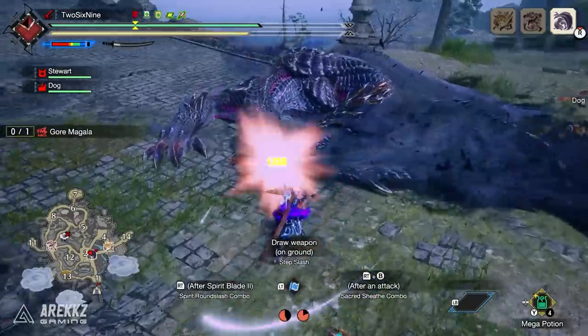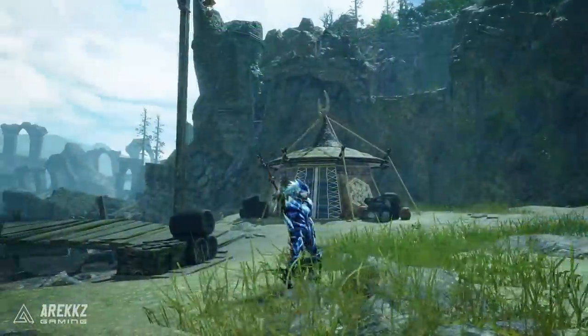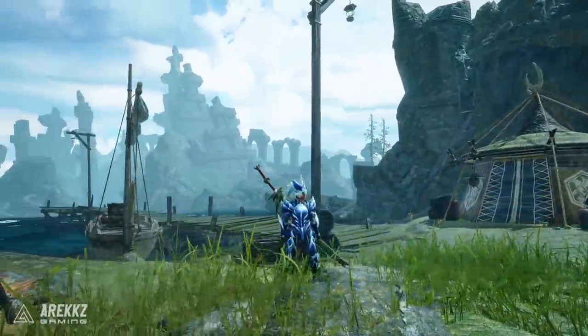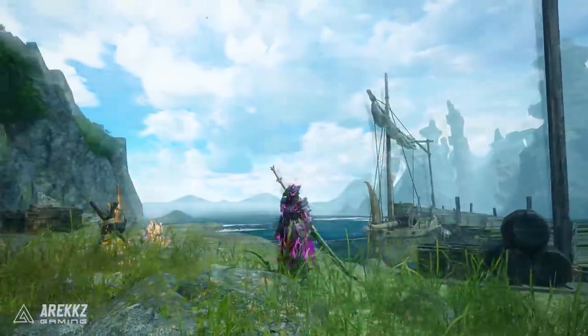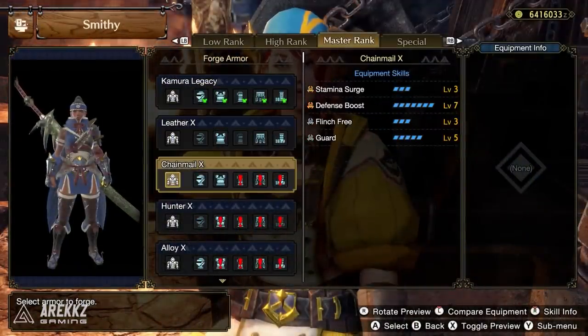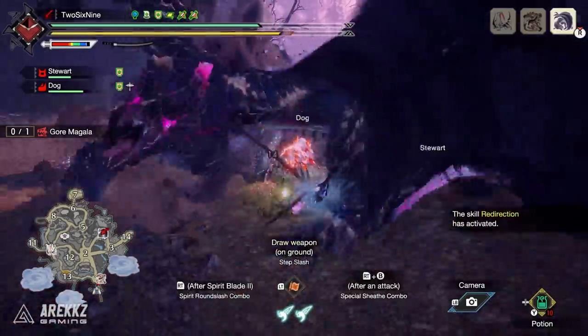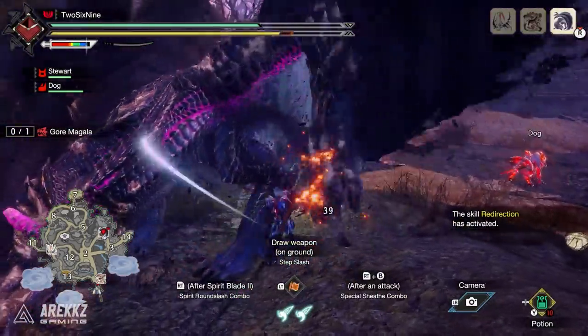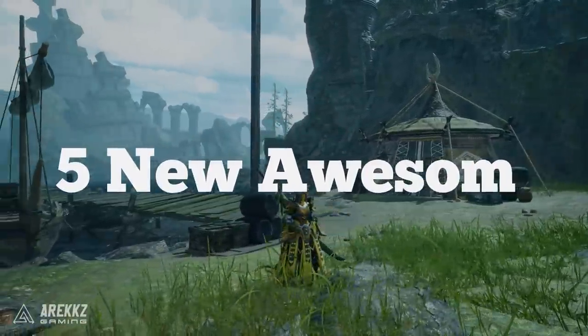Welcome back to the video for Monster Hunter Rise Sunbreak. Today I want to talk about armor skills — five awesome armor skills that you definitely need to check out. Sunbreak introduced some brand new and fantastic armor skills that cover a wide variety of disciplines, from damage to utility to support, and even some interesting skills that interact with the new switch skill mechanic, so there's a lot of cool things to mess around with.